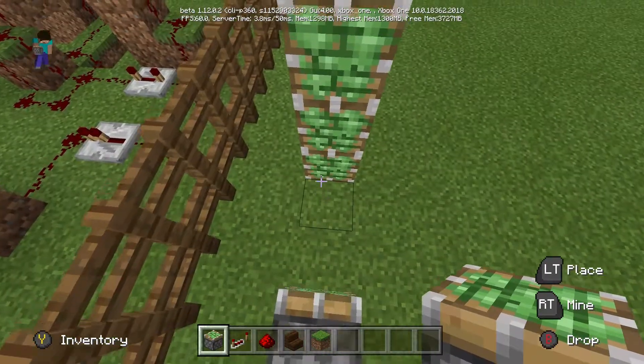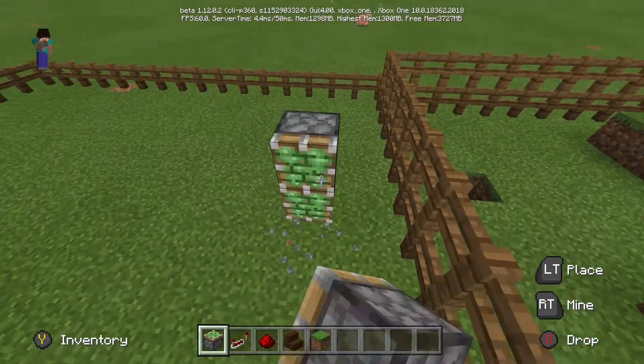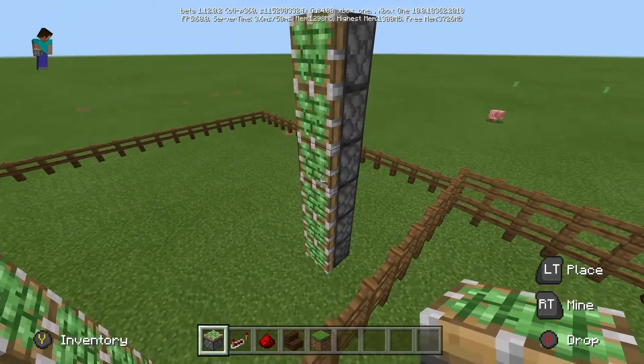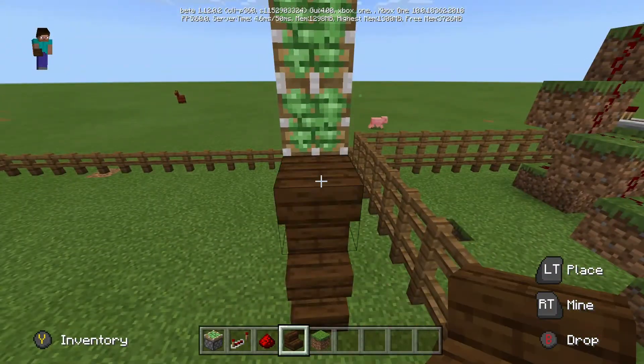You'll need to place the pistons four blocks apart, which I didn't actually do in this recording — I did realize that after. They need to be four blocks apart because then you can put stairs in, and then both pistons are going to push the stairs inwards, which will lift you up.